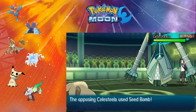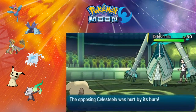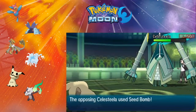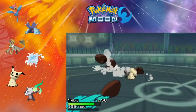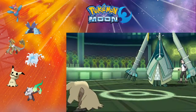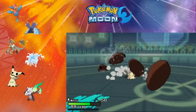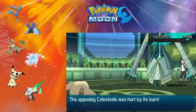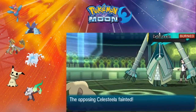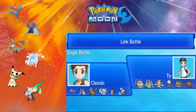He's going to send in Celesteela, and I'm just going to get a Will-O-Wisp off. He goes for Seed Bomb, and that does nothing to me. I actually do have a Celesteela that I made — it's got pretty nice stats all around, especially for a bulky Pokémon. It's got a decent speed stat at 60-something, good HP — well-rounded for a wall. You could do so much with Celesteela: it gets Leech Life, Toxic, Protect, Flamethrower, and Heavy Slam. That's Celesteela down, and that's my opponent — just a filth team. He was a tryhard and it didn't work out for him.